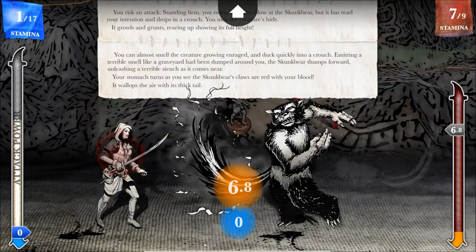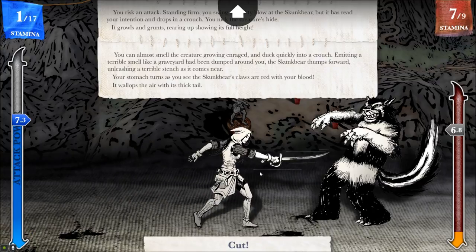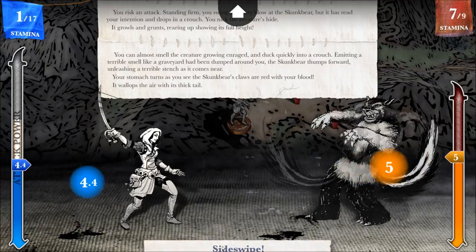It still took two off me. You can almost smell the creature growing enraged — you duck quickly into a crouch. Emitting a terrible smell like a graveyard had been dumped around you. The skunk bear thumps forward, unleashing a terrible stench. Your stomach turns as you see the skunk bear's claws are red with your blood. I'm going to try a sideswipe — defending doesn't seem very effective, neither does cutting. If it attacks though, it'll probably kill me. And yes — goodbye. Negative two stamina. The skunk bear charges and bounds and is on you. Claws and fur and teeth and terrible smell. The smell is the smell of your death, and the last thing you ever experience. Not so fast there, buster.